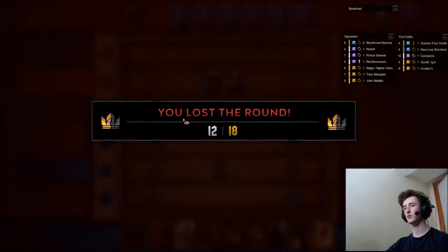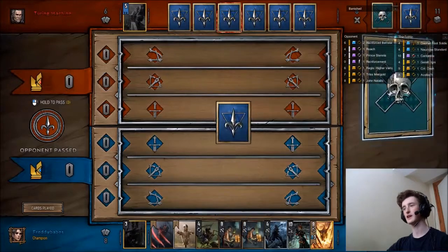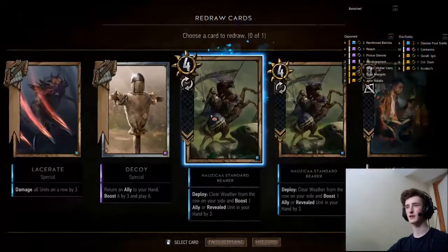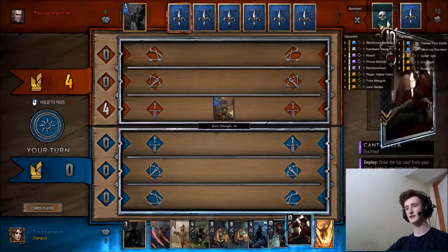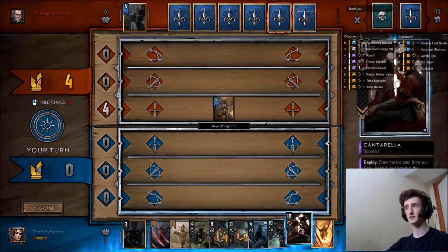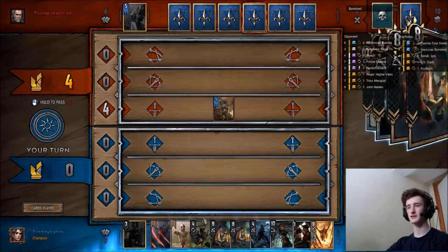Let's go into round 3 now. We haven't thinned hugely - the 8-1 with the Regis is kind of annoying, and we get the standard bear again. We might not be able to find the Dash now, but it's kind of fine. A lot of the time you don't actually need her round 3. We've been a bit unlucky with the draws here, not getting the foot soldiers because he ate one, and not finding Avalak - but at the end of the day there's not much point dwelling on it.